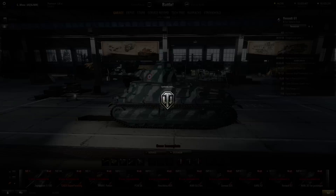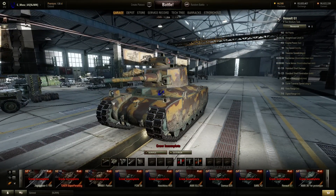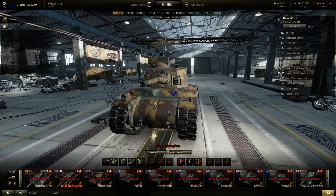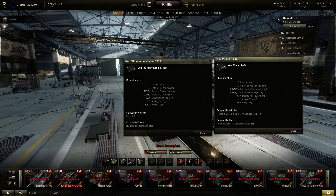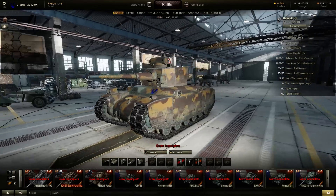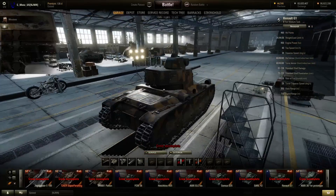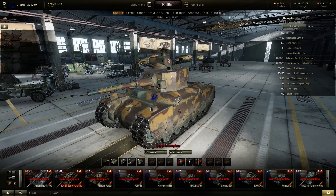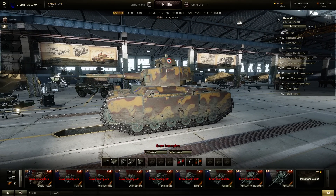The tier 5 Renault G1 is fairly large for a tier 5 medium and not very fast. It's decent but nothing spectacular — definitely slower than an M4 Sherman. The reason I mentioned the M4 Sherman is it's kind of similar; as far as its top guns go, you have a derp gun at 105mm and then a 75mm gun. Its damage and firepower isn't as good as an M4 Sherman, which is a little concerning. Its armor is alright but nothing amazing. Right now I feel like it's kind of boring, but some people will like it because it's not exactly bad in any one area.